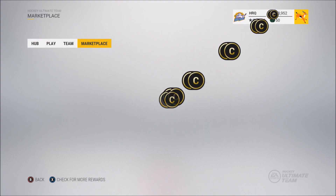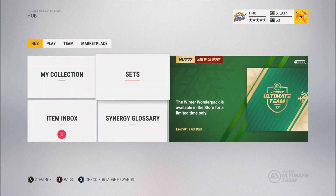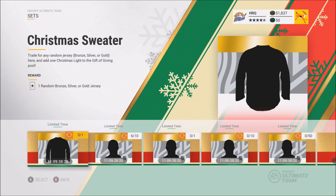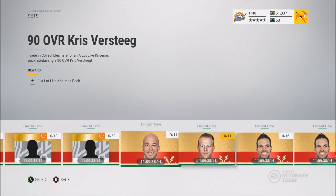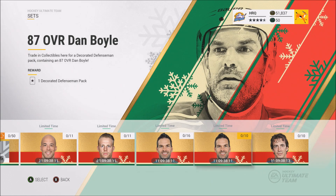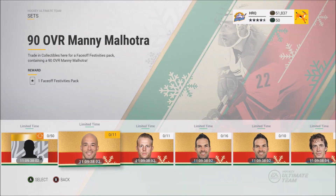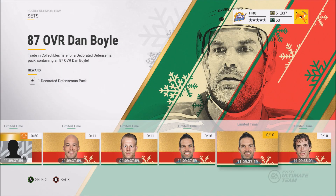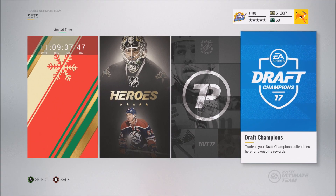We're gonna have zero packs left to open. But here's the thing - do I use these collectibles in the sets? Let me see what's reasonable. We got the set that's probably reasonable - what's an 87 overall set? Maybe the Boyle? I mean I have two collectibles now. I'm not sure yet. Have you guys done any other sets? Let me know how the cards are. I might get one of them - still not sure about the Boyle.